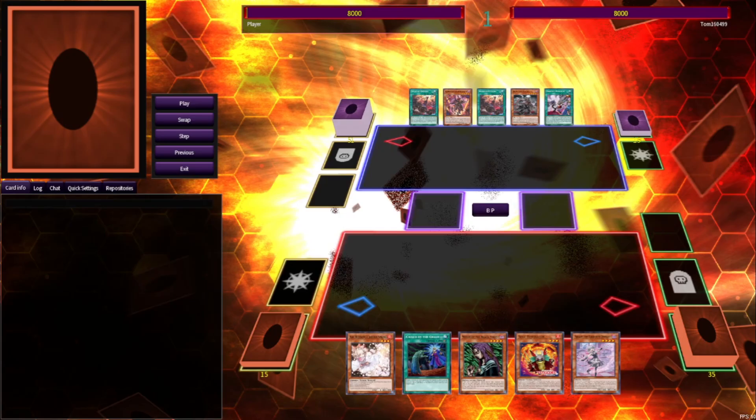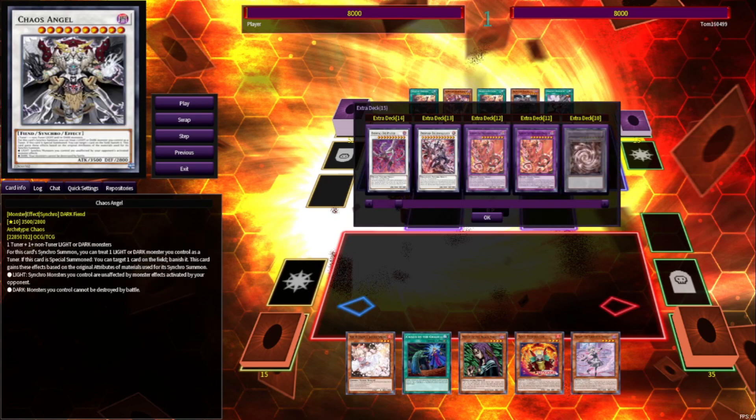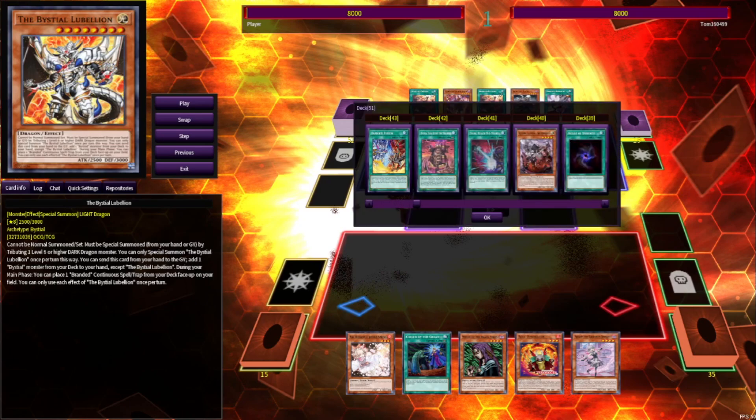For our first game, we'll be going up against a 56-card Bystial Branded deck — it's cards.deck. They just took all the cards that said Fallen of Albaz and jammed it in.